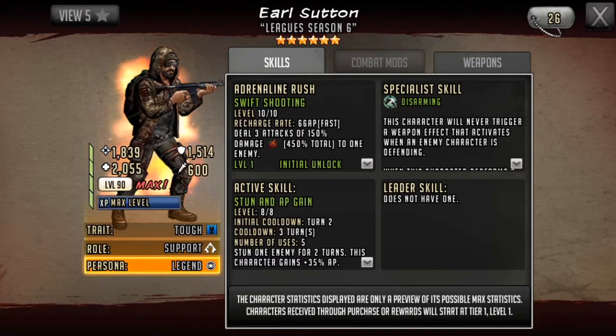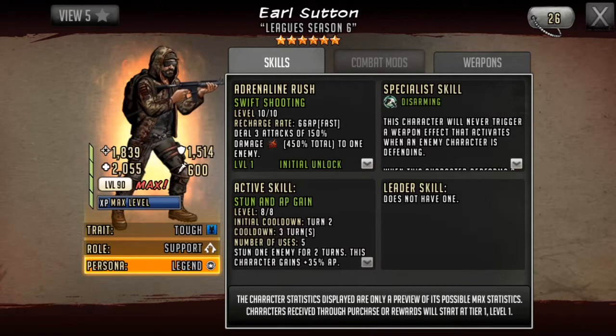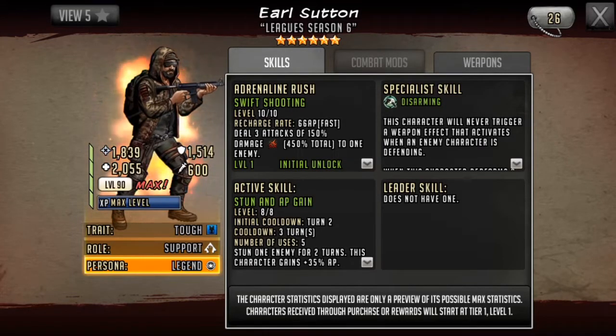With a rush of 66 AP, if you put a huge bonus to AP when attacking on his weapon, have a huge AP lead that gives him 10 AP whenever he attacks, a 20% AP weapon to self which gives him 14 AP, and have 2 yellow toons that both have 8% AP weapons, you will be able to rush Earl on turn 1 with a command toon.